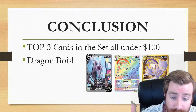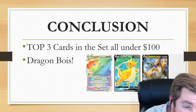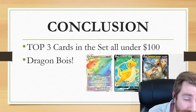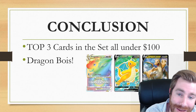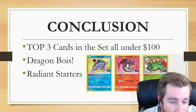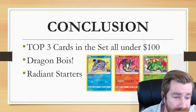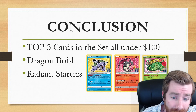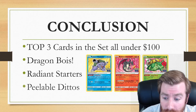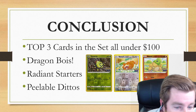We also have the Dragon Boys, so maybe you're just a big fan of Dragonite like I am, and you could even just go and collect just the Dragonites. The fact that this set has got Mewtwo and Dragonite love with a lot of different artworks for both of these cards is already making me want to master set it. But on top of that, we've got the Radiant Starters — super cool, super unique shiny versions of the Gen 1 Starter Pokemon. I really like the designs of all three of these cards, and I think they're going to look great in a binder together, along with the Dragon Boys and the Mewtwos.